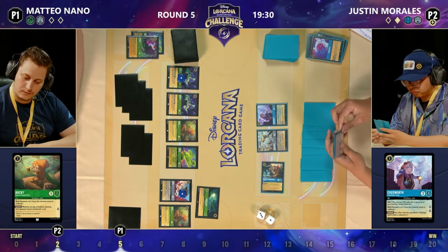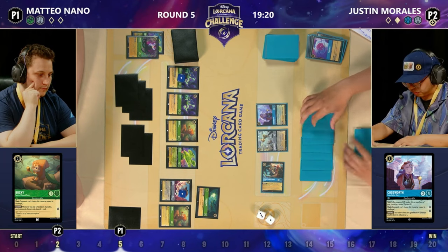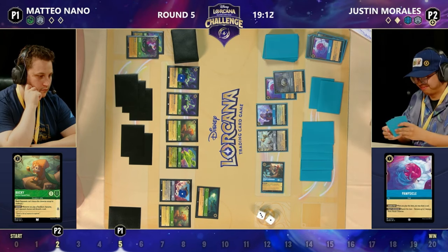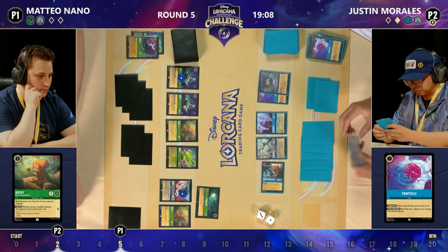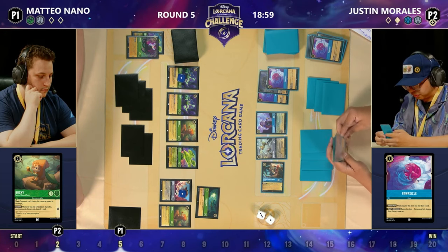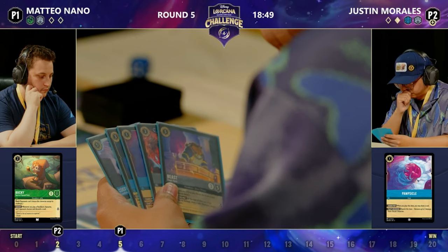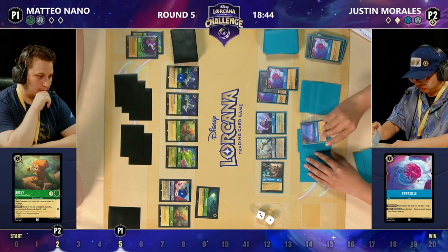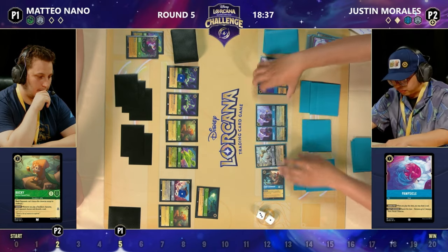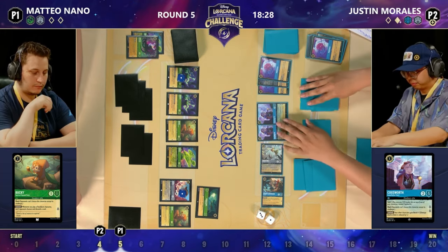Justin seems to have a healthy ink count — he's got a Flavisham on board, a Popsicle there ready to be removed. We're going to see another Bucky coming down. This changes things, because now you need something like a Tinkerbell going after everyone, and here we see Diablo as well — it might be time to Grab Your Swords. We're moving into the Cove: one of those Buckys and the Jafar are moving into the Hidden Cove just to give that extra level of protection. Tinkerbell will not get both Buckys — only one — because the Hidden Cove gives extra strength and willpower.